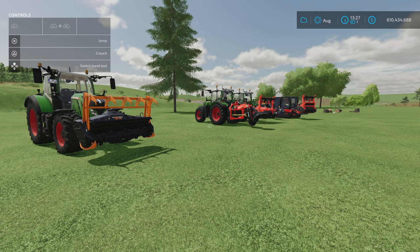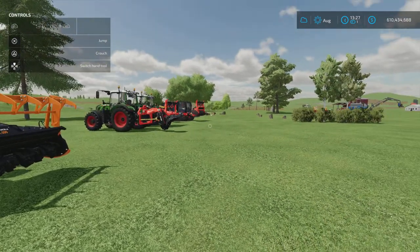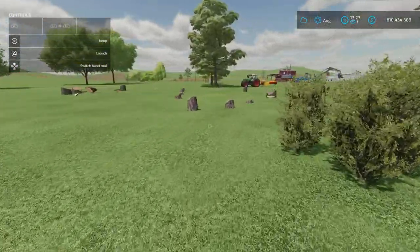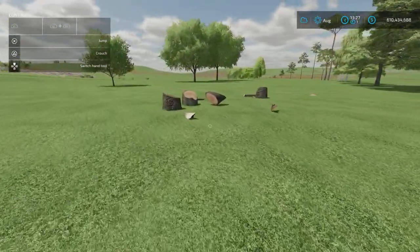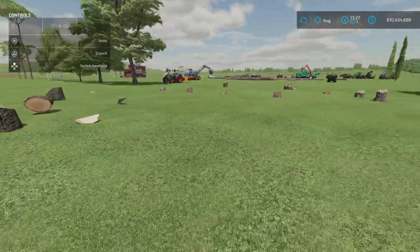Hey guys, welcome back to AF Farms for another farming tutorial video. Today we're going to be talking about stump grinding. So if you've cut down some trees and sold some logs, you're going to be left with some stumps. These stumps need to be removed in order to clear a path for your vehicles, create fields, or create additional room to plant more trees. So how do you go about removing them?